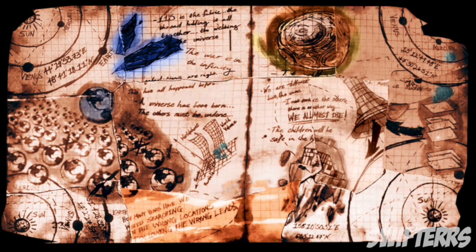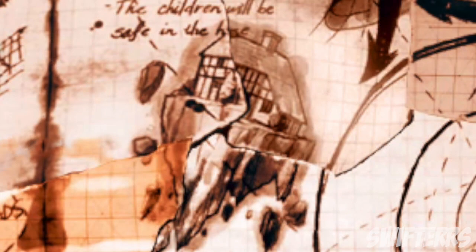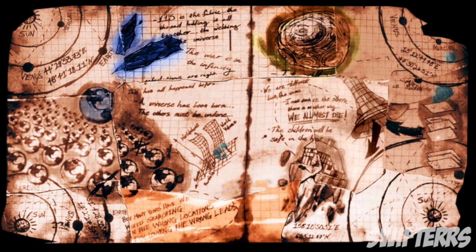That is some pretty heavy information for those who follow the storyline, but there is still one untouched area of this paper we have yet to explore, and this part is by far the most interesting and complex. As you can see here, it says 'the children will be safe in the house.' The image of the house on top of this floating rock is extremely interesting and has a ton of backstory. I'm not going to divulge all of that information today — I'm going to tease you with a little bit and then make a future video discussing the true significance of this house. All I can say is that we have seen this house before and it definitely plays a very vital role in the overall storyline. I will be sure to get a video out explaining the significance of this house and how it pertains to the overall Call of Duty Zombies storyline.